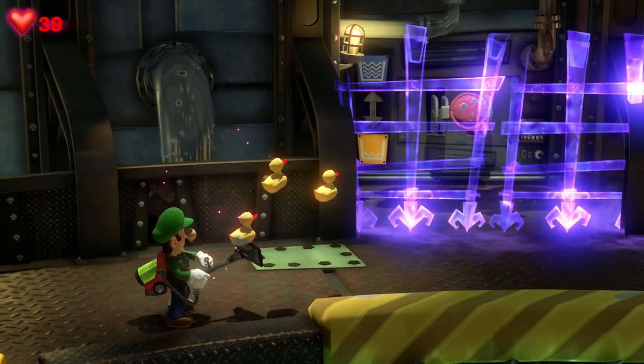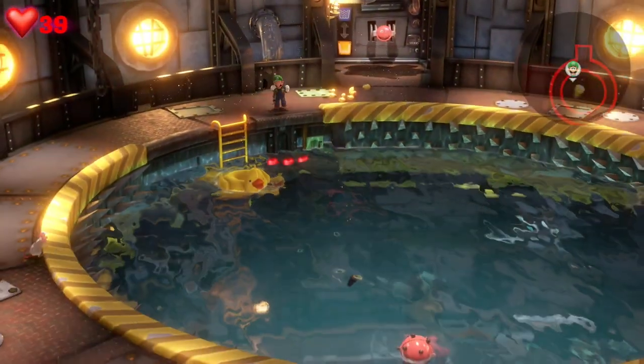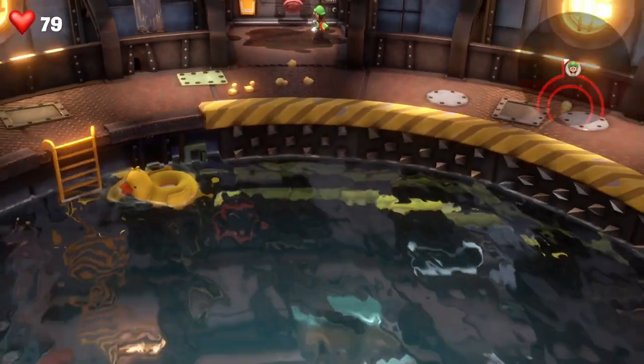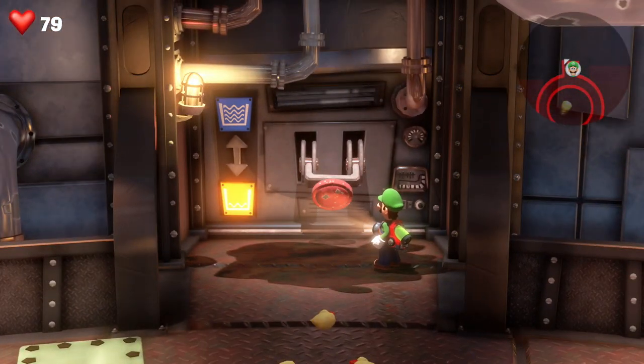That is how you defeat the mechanic ghost. He leaves you with some rubber ducks and the next elevator button which is now lost in the water. Lucky for us there's a switch right there. Shoot your plunger at it, pull it and the water will drain away and you can go and pick up the elevator button.